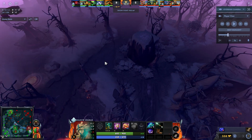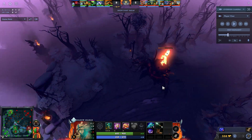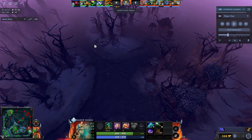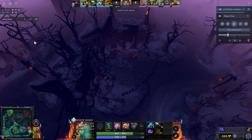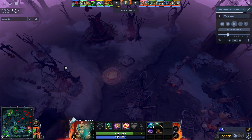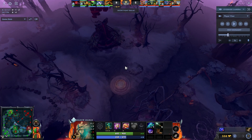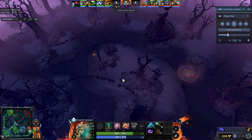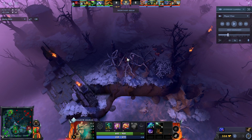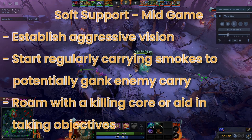My next objective is to take the tier one mid tower, then look to provide even more pressure on the tier two. Once we drop that tier two tower, I take it, then I secure all of their jungle — kicking PL out into basically just the ancient camp and hard camp, massively restricting his farm. That's the next phase of the game.